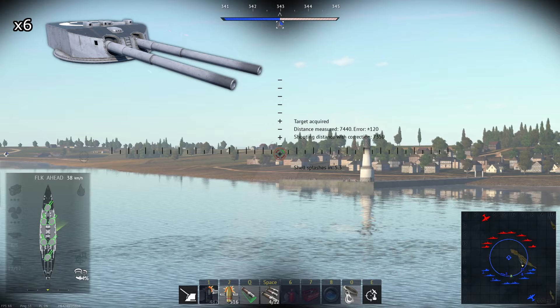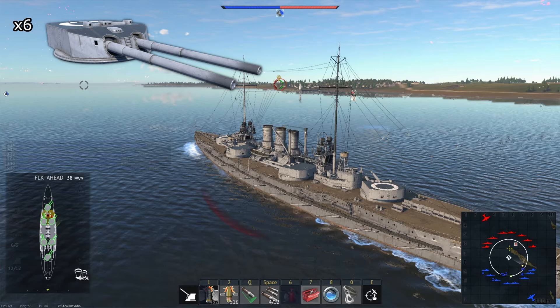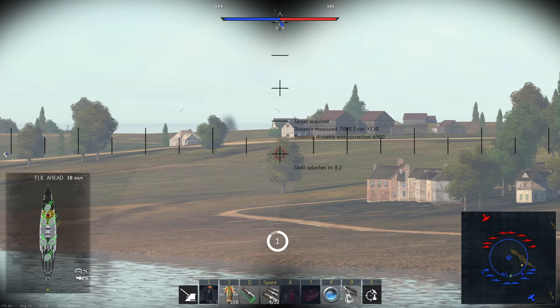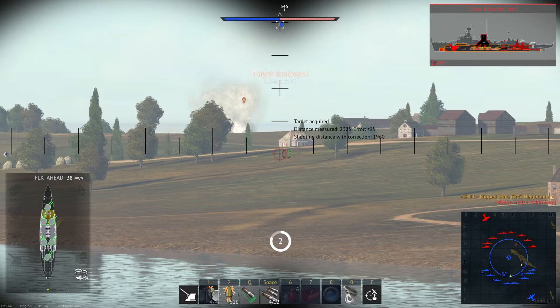In War Thunder, the Helgoland has 12 305mm .50 caliber SK L50 guns split into 6 turrets, and can get 8 cannons onto a single target at once. These cannons have a fire rate of 3 shells per minute, which is about 50% faster than most of the dreadnoughts in War Thunder. Their dispersion is also the same as the other dreadnoughts. Being faster to fire gives the SK L50 cannon a major advantage in damage output, and makes it easier to zero in on enemy ammo racks or respond to new targets.